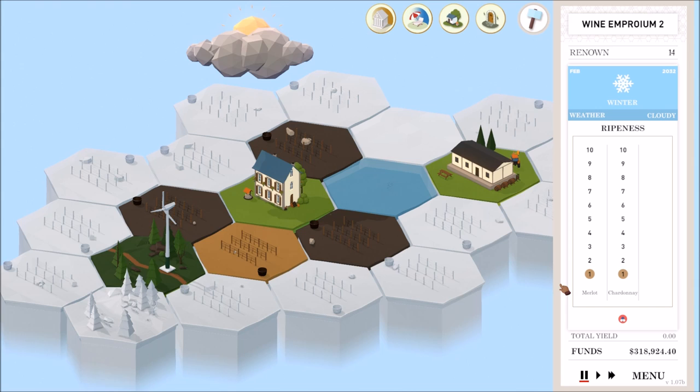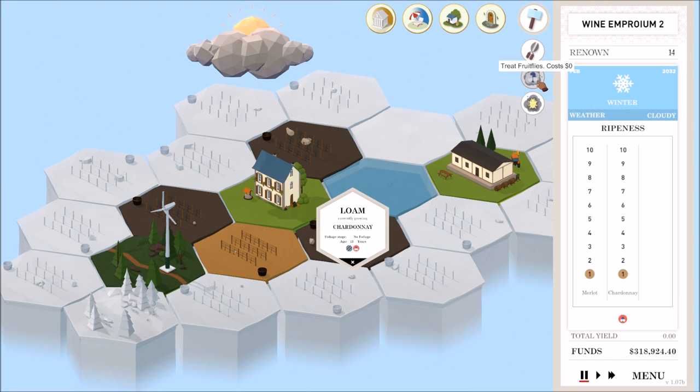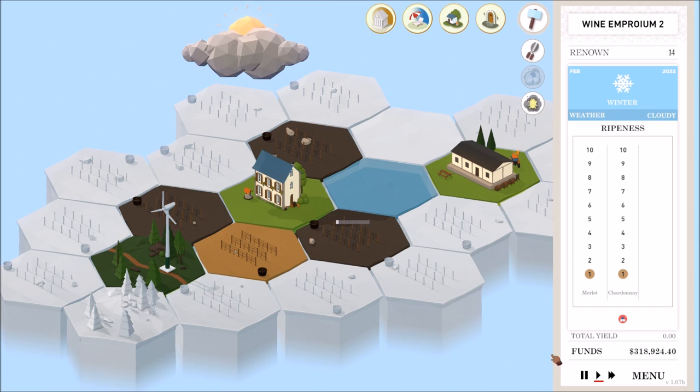Welcome back to another episode of Terroir. In the last episode we got up to $318,924. I have the pest control — the fruit fly control — which I need to use on my chardonnay. I need to use the pesticide treatment, which costs $0, so I've used that. I'm paused right now trying to remember where we left off.